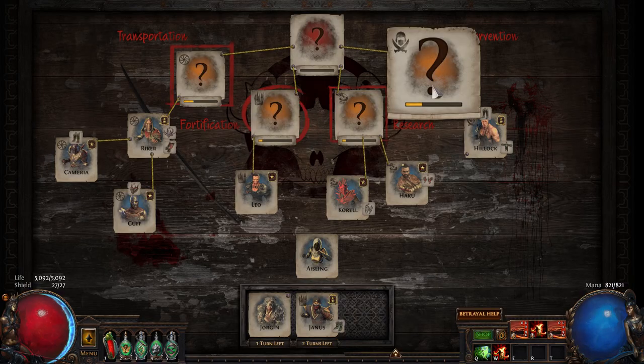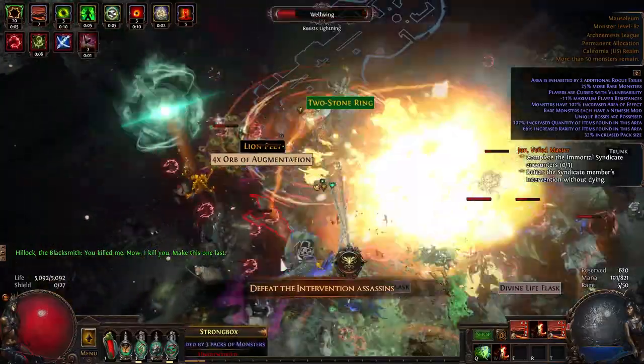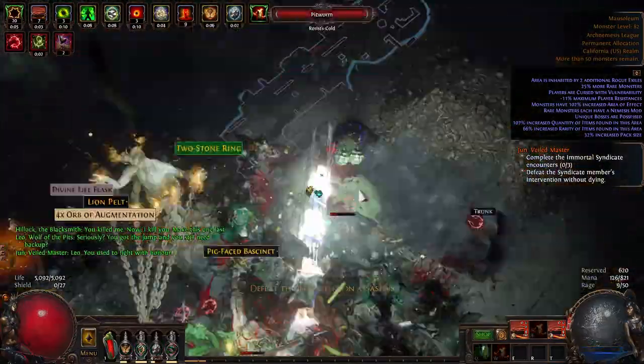On your Syndicate Investigation Board, you'll notice four yellow question marks. The first being Intervention — you'll get randomly jumped by Syndicate members. This one was interesting because they randomly jumped me right on top of an Abyss I was running.